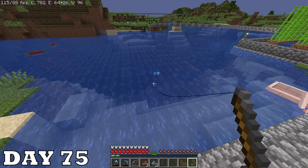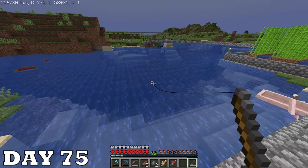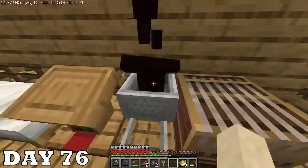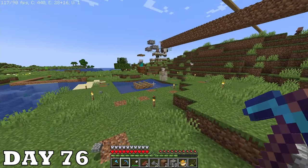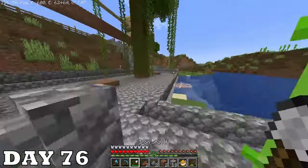Day seventy-five — still waiting for baby villagers so I'm going fishing. I never go fishing. Day seventy-six I finally finished the iron farm — it's done. This will produce me free iron automatically for the rest of my days. I'm never gonna have to mine for it again, which is good because mining is dangerous in the don't touch anything challenge.